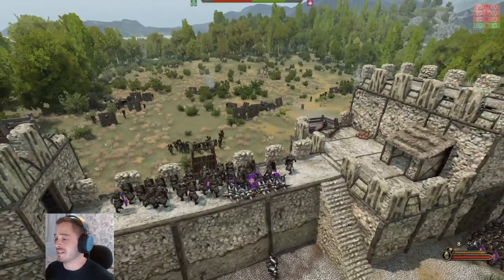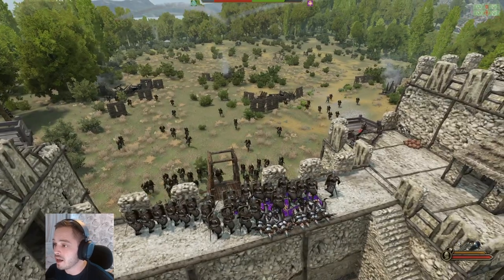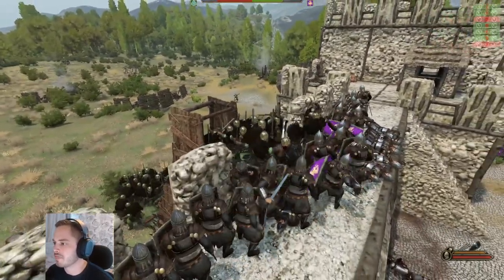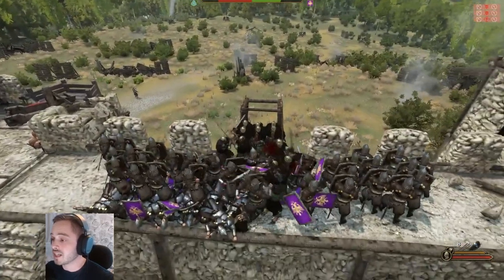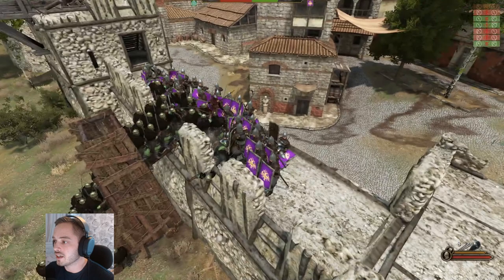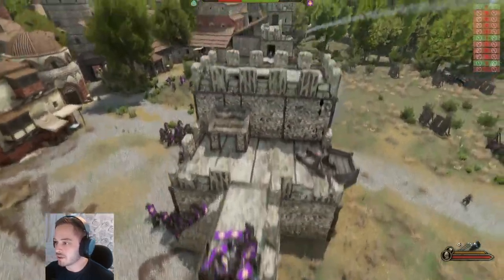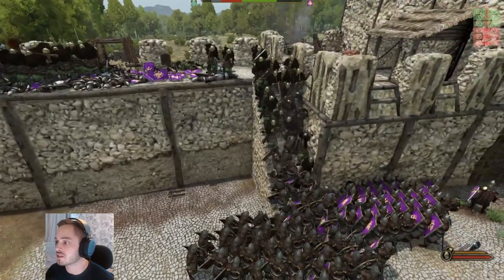That was a big smash — about 12 died there. That did not happen when the Battanian Fian Champions were defending — I'm pretty sure the legionaries' fire onagers didn't hit any Fian Champions when they were attacking. These fire onagers have already taken out a lot of soldiers. Those two fire onagers are going to constantly keep firing, and if they keep hitting 10 to 20 legionaries each time, the legionaries don't have a chance.